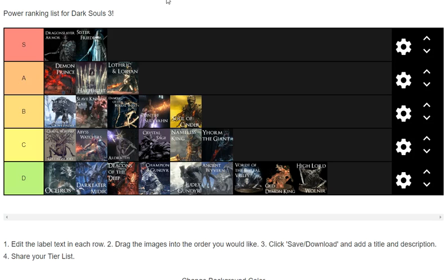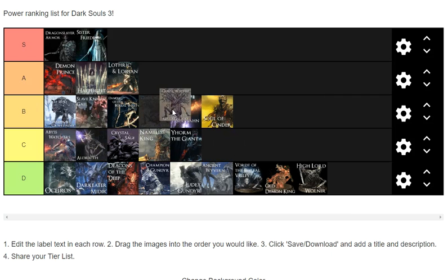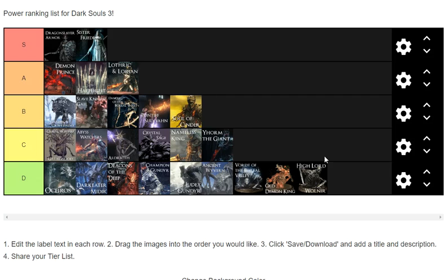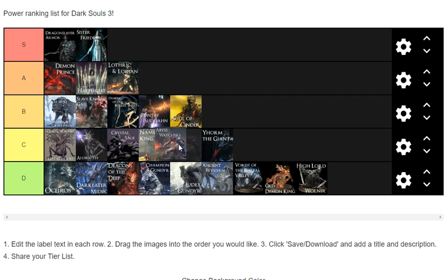I think I'm satisfied with this list. The only thing I could really change — actually, Crystal Sage is harder than Abyss Watchers, and Abyss Watchers are easier than the Nameless King. That dude's a joke. Anyways, bye.